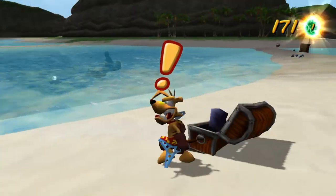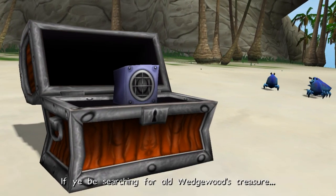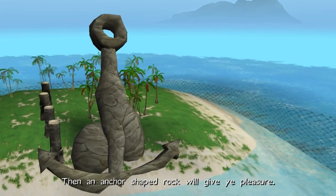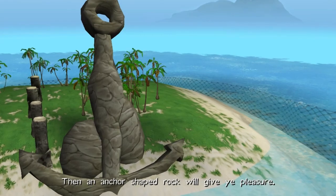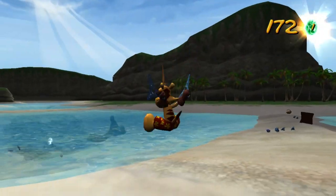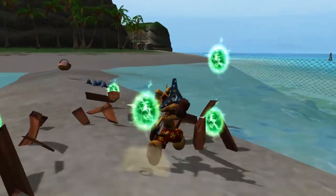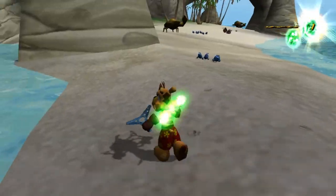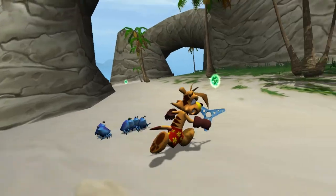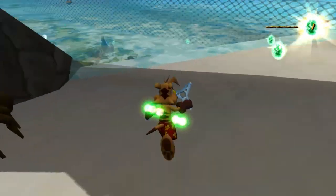Chest — here we go. Ahoy there, matey. If ye be searching for old Wedgwood's treasure, then an anchor-shaped rock will give ye pleasure. Right. I see where this is going — I like what you're doing, game. It actually, in a weird way, kind of reminds me of the Rugrats games. I don't know why, but it kind of does.